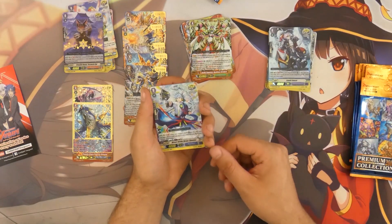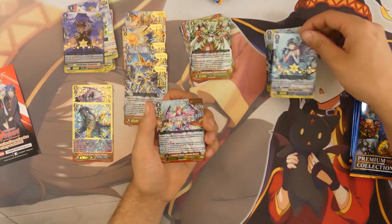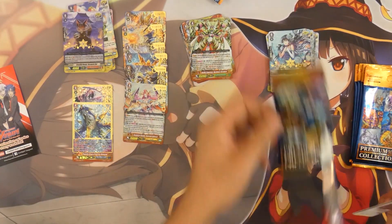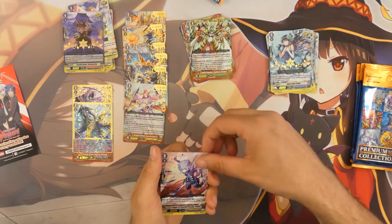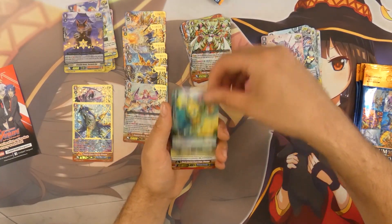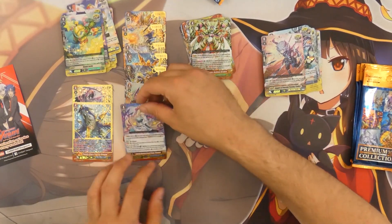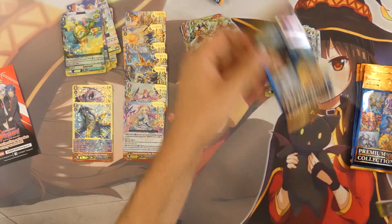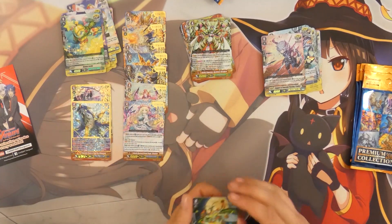Next pack we've got the normal version for the Aquaforce crit, then the Bermuda hot stamp crit, and we have the hot stamp for Genesis — not so happy about that personally, as I'm not really a fan of the card, but a hot stamp nonetheless. Then we've got the one for Shadow Paladin, the hot stamp version for Neo Nectar — very good. And we've got the hot stamp version for Bermuda Triangle — I think this is the worst card you can pull from this entire set. But I cannot complain by the fact that I have two SDRs!